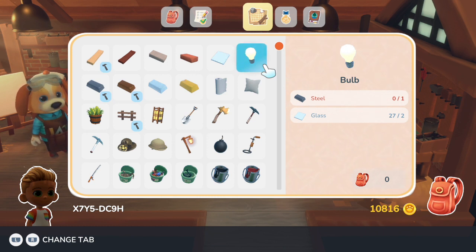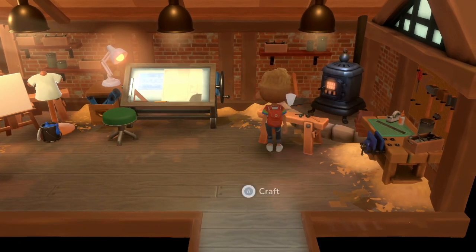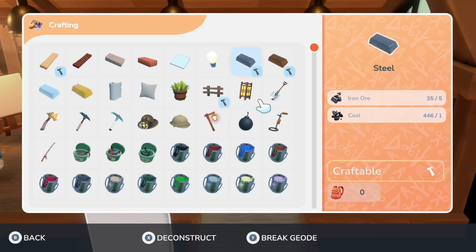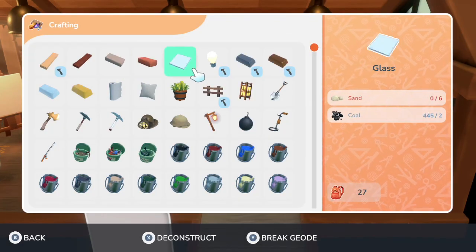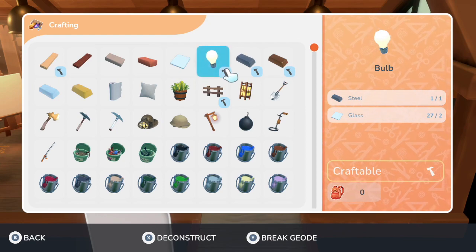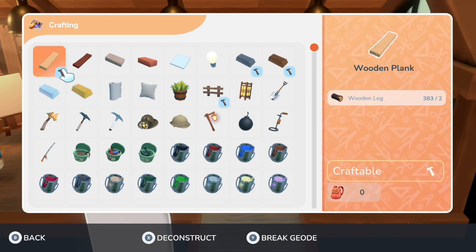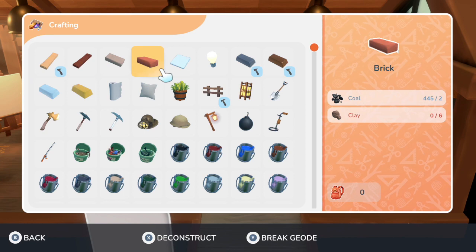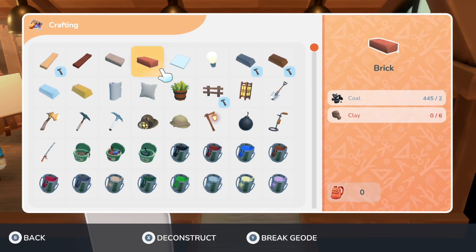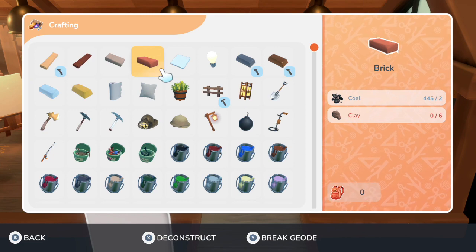So keeping those in mind when building this lamp — we're going to need one steel bar, and we already have our glass requirement. So we're going to go to the crafting table and we are going to make one steel bar, and then that will prompt us to make one light bulb. If you're wanting to make a very exquisite lamp, by all means make more light bulbs to your heart's content.